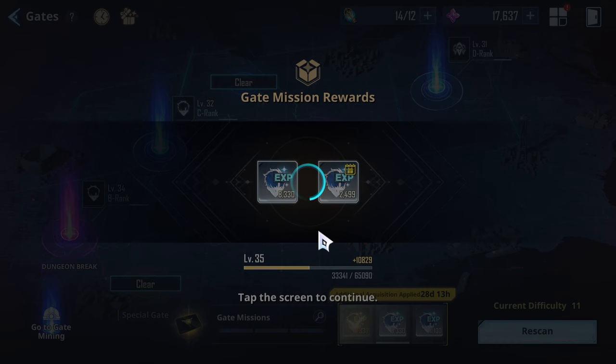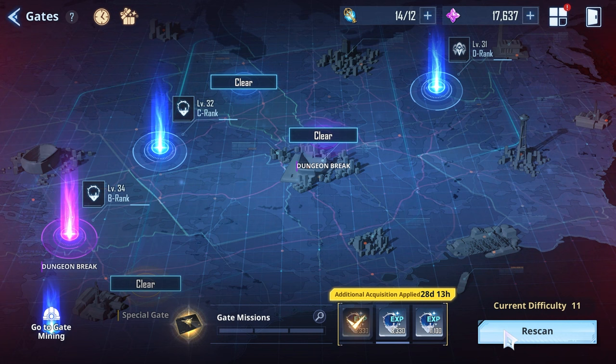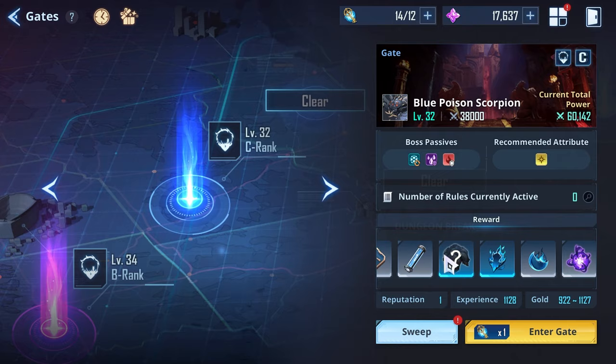Now that we've completed our third gate for the day, we've gained a bunch of extra Jinwoo XP to help progress our level. Once you've done all the gates you want, I recommend only challenging the special ones — dungeon breaks, special gates, red gates, etc. — and not the regular blue ones, because there's just no point.